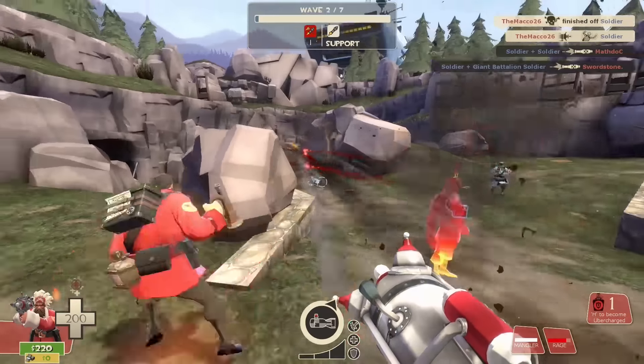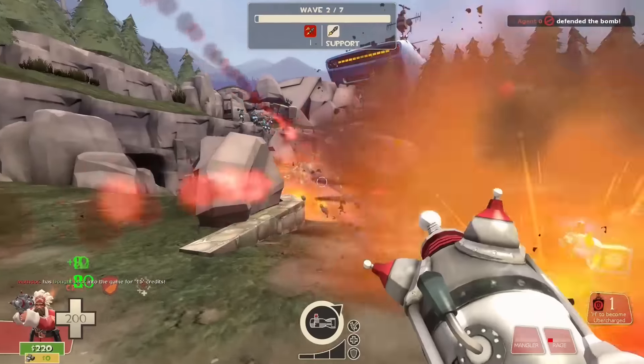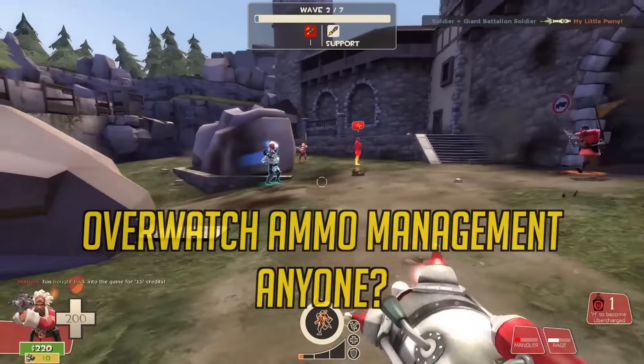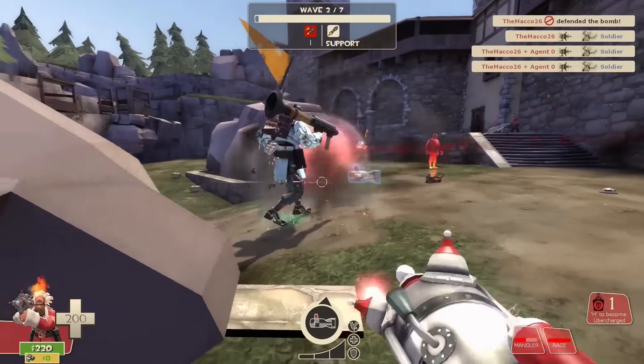So how is the new Cow Mangler affected by the upgrades of MVM? Well, the fact that it has an infinite reserve of ammo is a godsend, as you can just avoid the dispenser or the engineer altogether — as we did. But not only that: you'll save a ton of money on upgrading ammo capacity.